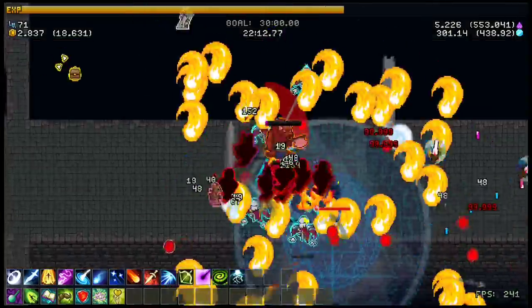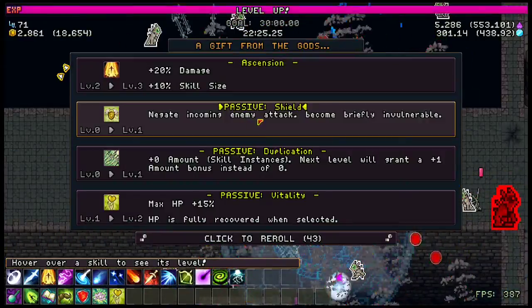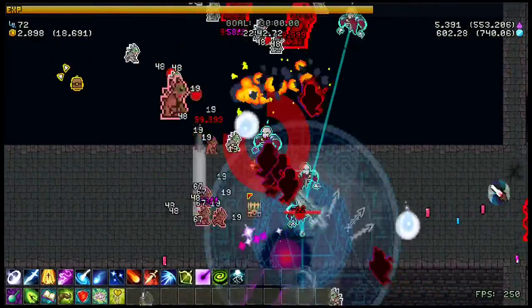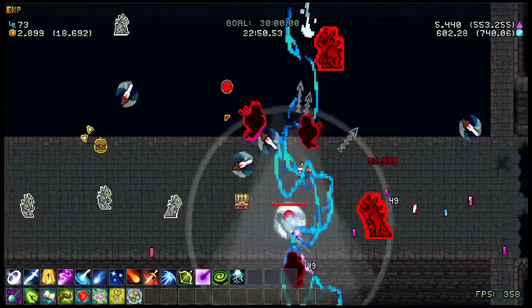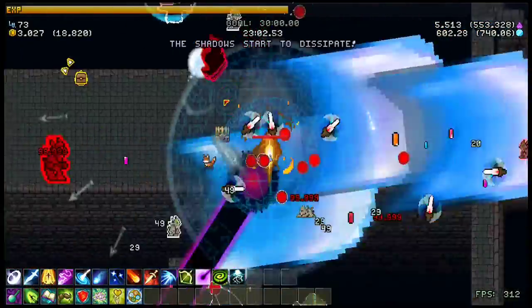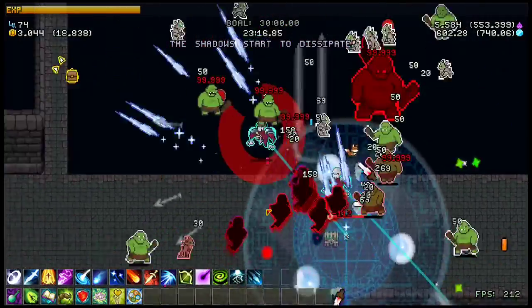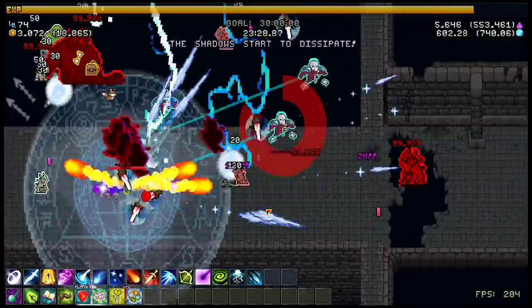First off, for your character you're going to want to go the Whisper, and this is for a multitude of reasons. The Whisper is very good when it comes to the third map because you can use the Whisper to pull away the specters. The fact that you are immune to projectiles and have insane HP regen when you hit enemies is the reason why you're going to play the Whisper.